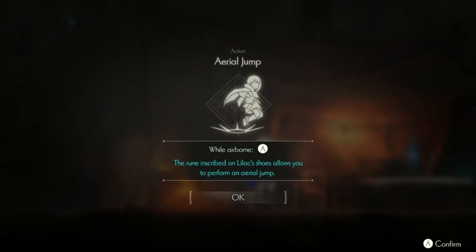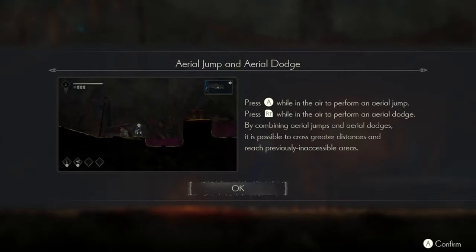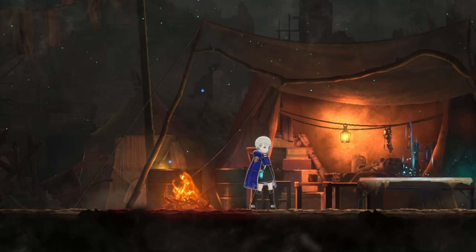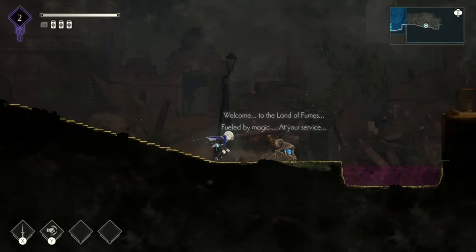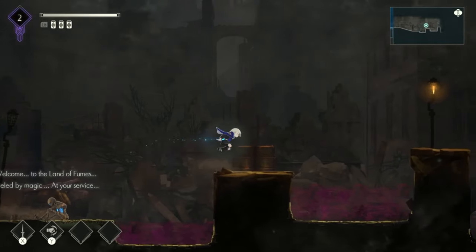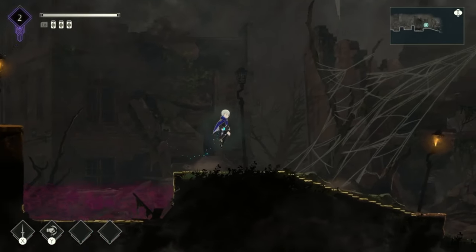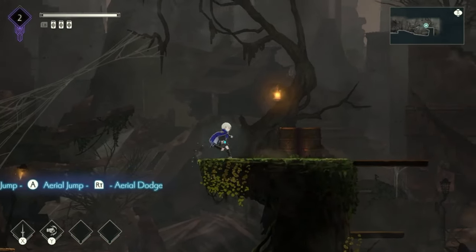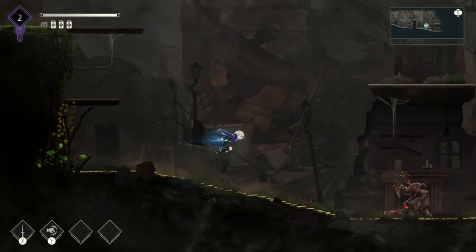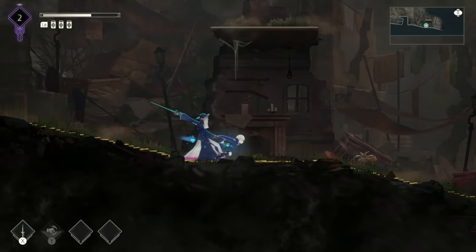Shortly after the first boss fight we get double jump and aerial dash at the same time — these are major upgrades in most Metroidvania games. Getting these abilities so early had me excited for what else could be new. The mid-air dash does feel a little slow and out of place, though looking back I think we're getting lots of abilities back to back because this is more of a demo and not what we'll see in the final game's opening area.